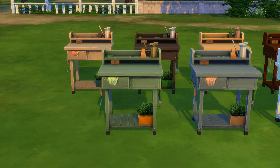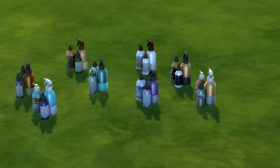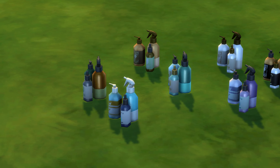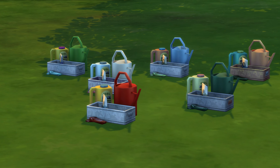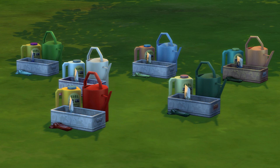There is also some general gardening clutter, including some gardening solution spray bottles — the use of which is up to your imagination — and a very grouped gardening haul featuring a large watering can and a mysterious bottle. Very intriguing. Kind of. Not really.